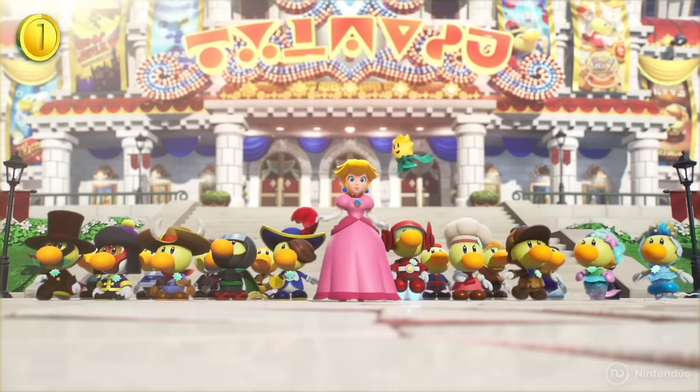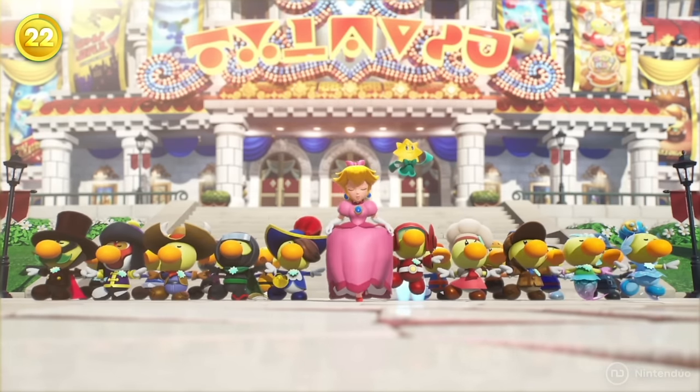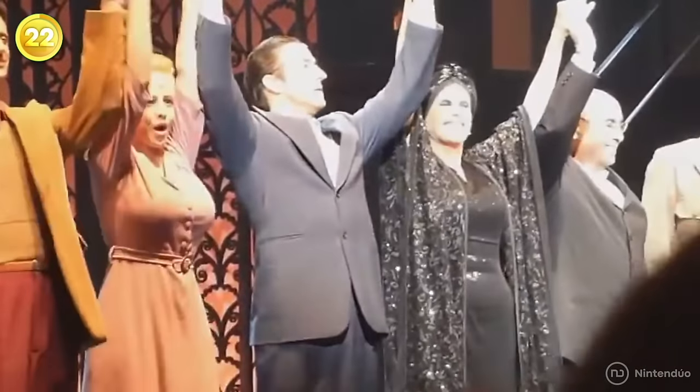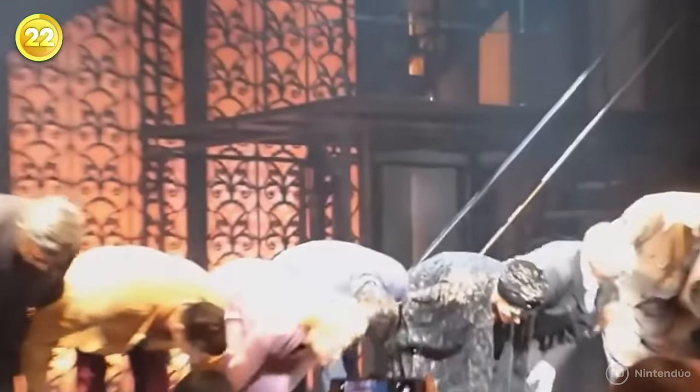At the end of the game, you can see Peach taking a small bow alongside the Sparkla. This references the final bow done in theater plays, indicating that the performance has ended.